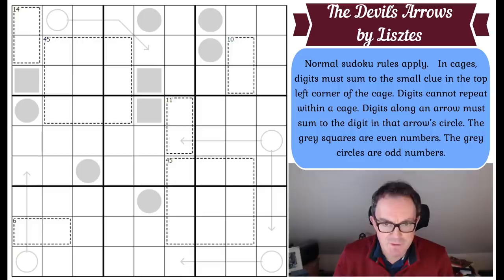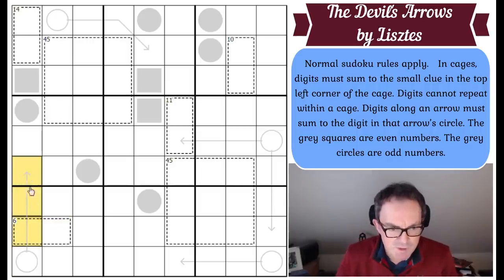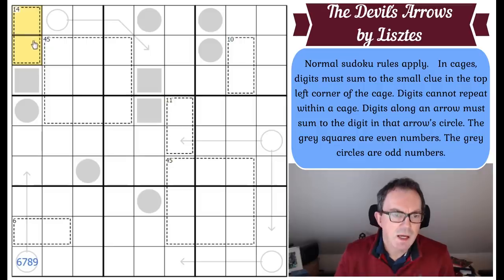Right, what do I see first of all? Not a great deal — not surprised by this. The 14 cage and the 6 cage each have just two ways of making their totals: this is five-nine or six-eight, and this is one-five or two-four. But clearly that's not going to give us a digit at this stage. This three-cell arrow — there's no way these three squares can add up to anything less than six, so this circle is six, seven, eight, or nine.